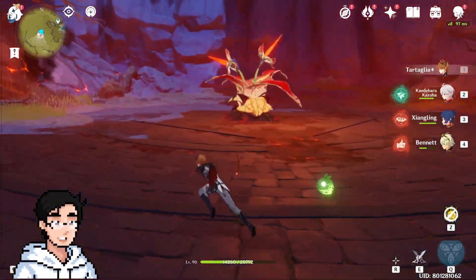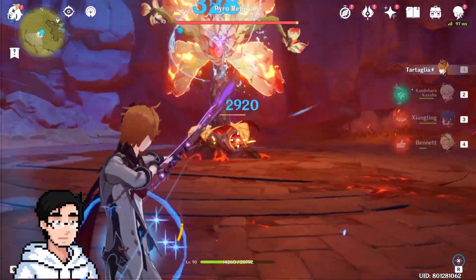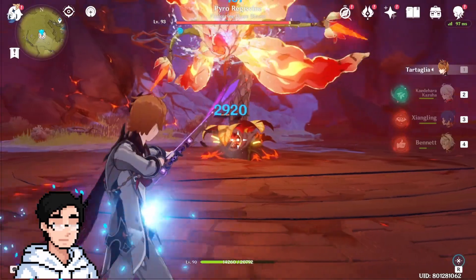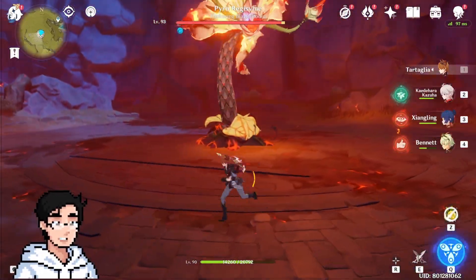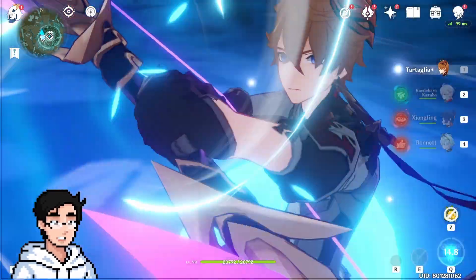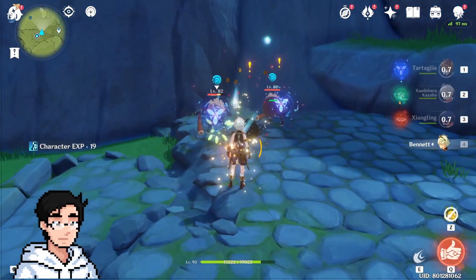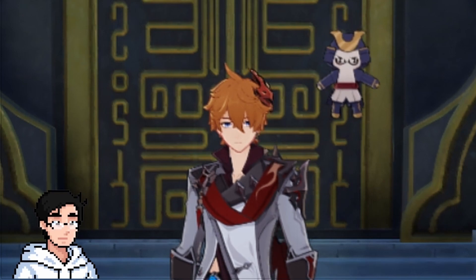Riptide is a core mechanic of Childe's kit. Essentially it is a mark, or a debuff, that you can apply to enemies in many different ways. Attacking enemies affected by the Riptide status is also his main source of energy generation in his own kit. The Riptide mark can be applied through the following: hitting an enemy with a charged shot, critting on your melee normal attacks, enemies hit by your ranged elemental burst, and enemies that die with a Riptide status will also apply Riptide to nearby enemies. There are also different effects depending on which stance and which skill you use to proc the Riptide marks.